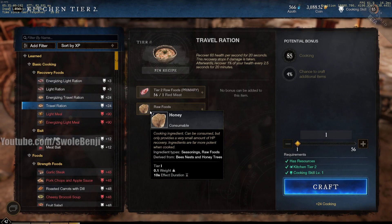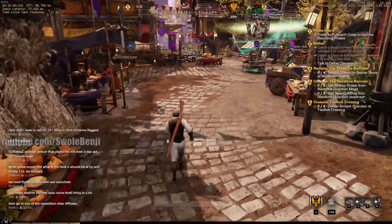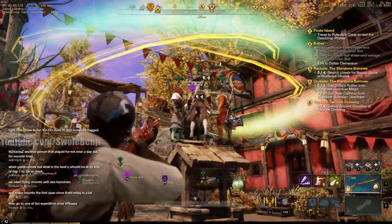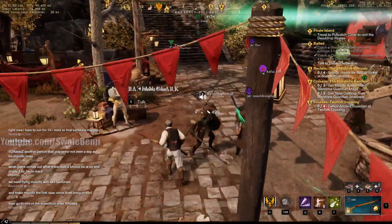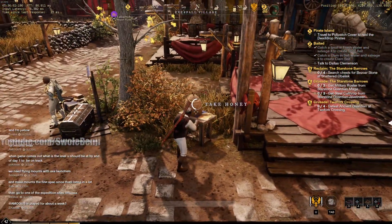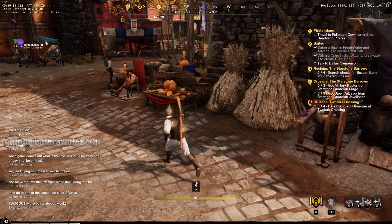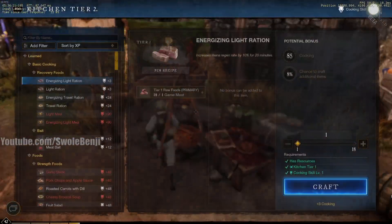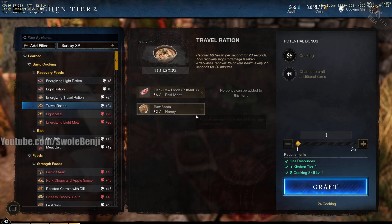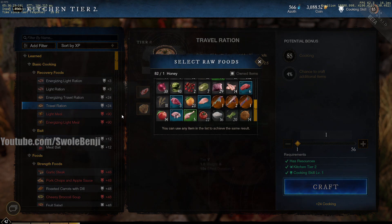Honey! Did you know honey is free? A lot of people don't realize this — in every single town in the game, in the town square, there are little honeycombs. You can go there and hit 'take honey' every 20 minutes. I just got 18 honey — completely free. So I can go make travel rations with red meat from skinning animals and honey. Isn't that sweet? It's basically free.